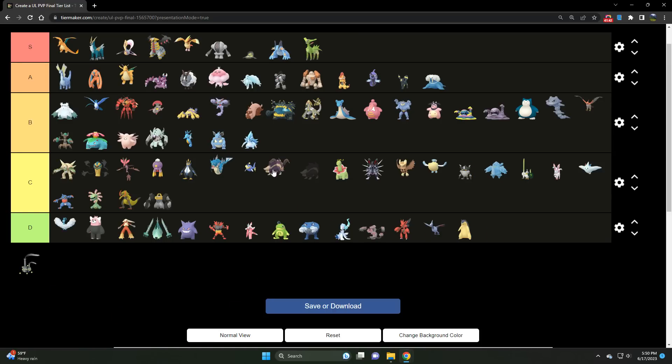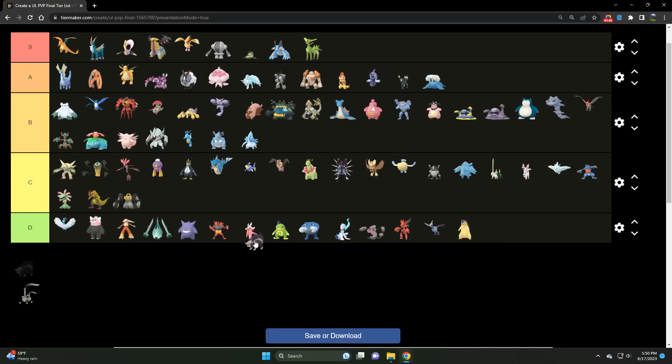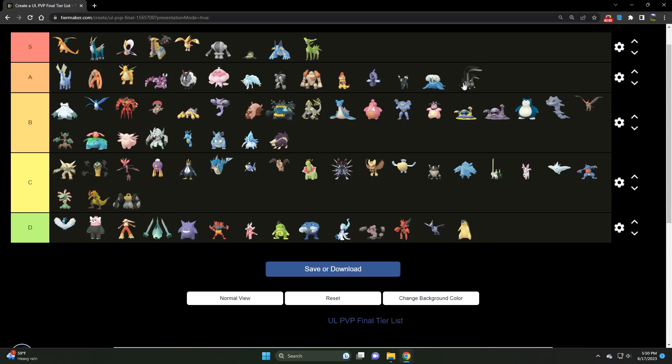Skuntank is a B tier Poison/Dark type — very strong Pokémon, but it takes a little long with Poison Jab to charge those charge moves, so you have to have the right shielding priority. And Galarian Weezing floats between A and B tier — I'll give it A tier. Very strong Pokémon, amazing coverage, good bulk, very spammy. Very strong with Fairy Wind and Brutal Swing. That about wraps it up — I went a little over but I hope you guys appreciate the list here.